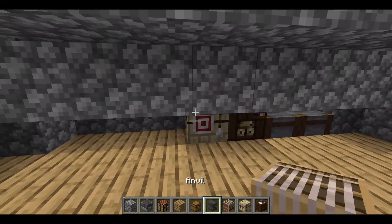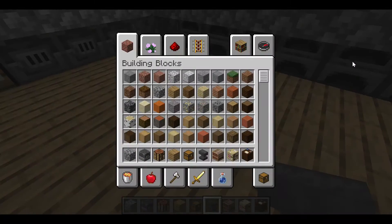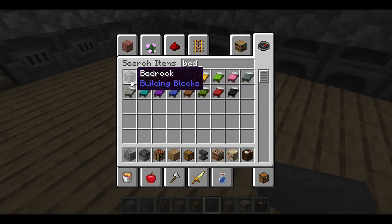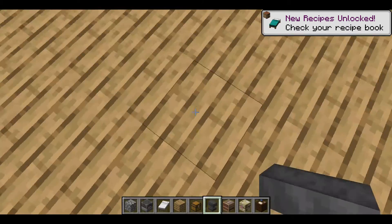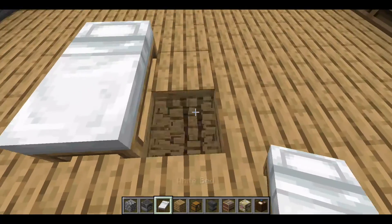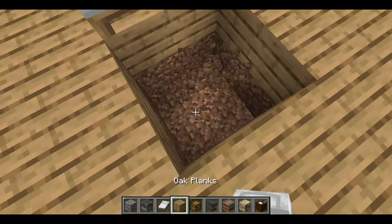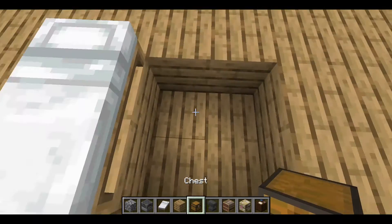After reflooring, place your anvil again. Now you have this area wide open. What you can do is take a bed and place it somewhere in the middle. Dig down. And then you can place double chests.